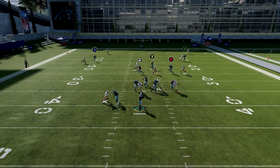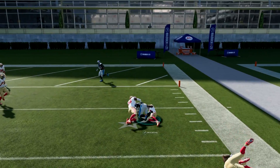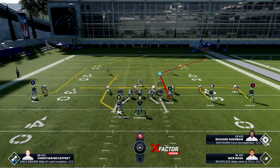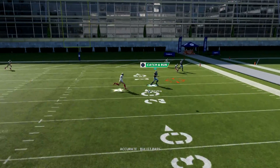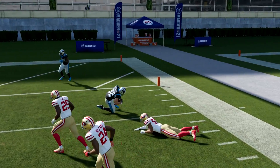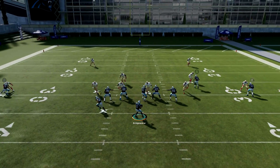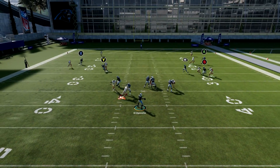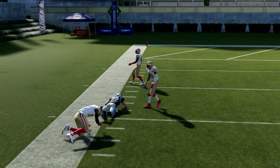A lot of the passing plays have this route by the running back now. If it's a man type defense, a lot of times they're going to cut inside or outside — those are really good man-beating routes. When it's a zone defense, they're going to spot up and play kind of like a curl assignment. If you have a good route-running and catching running back, you're going to want to utilize plays that have these new routes, because it just makes those plays a lot better and more realistic — that's the type of routes these guys run in the NFL these days.